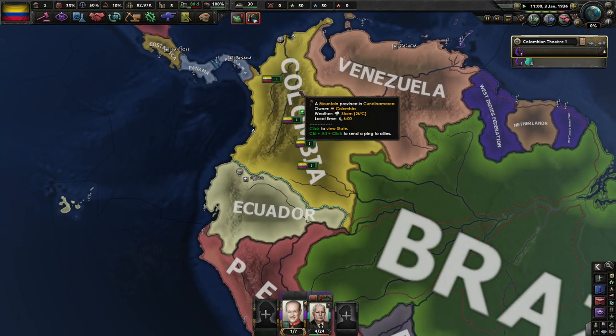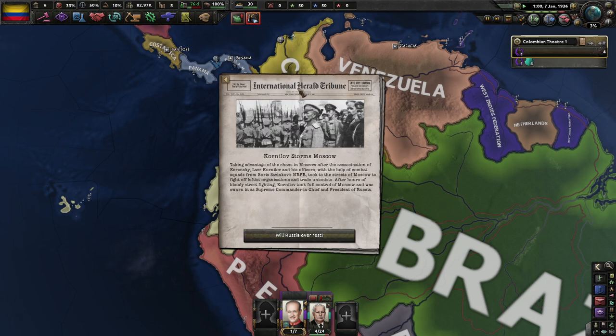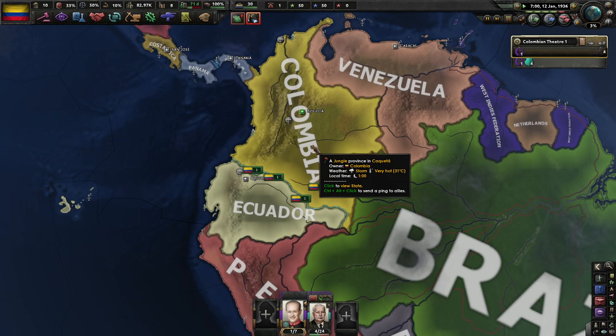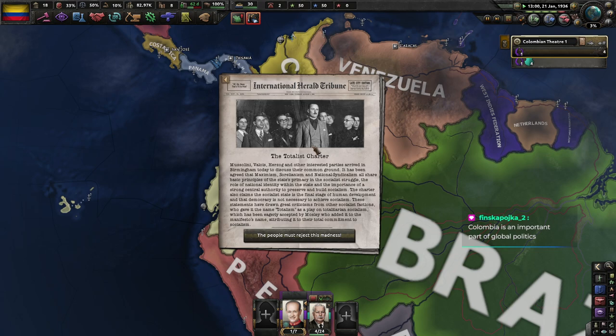As Colombia we're not going to be super involved in world affairs, at least for a little bit. We will be joining the Reichspakt once we form Grand Colombia. I don't know if Colombia is normally able to join the Reichspakt; however, I know a console command we can use to force us to join if the event doesn't actually work properly. So we should be good there.